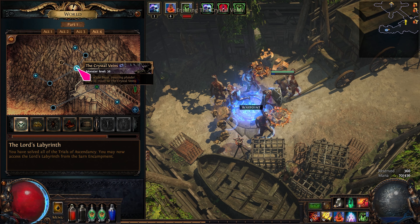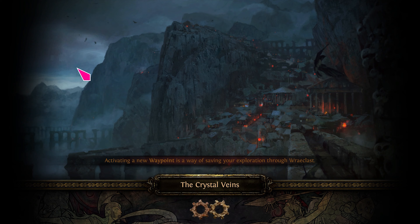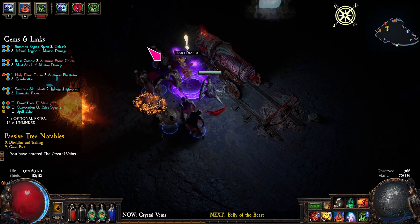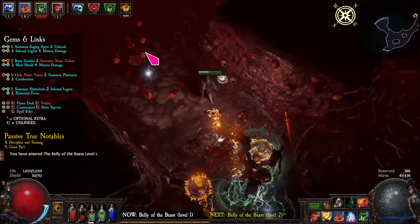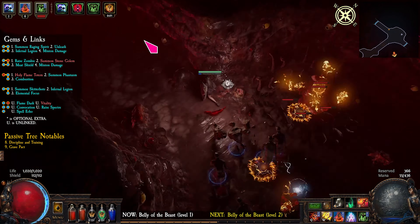Take the waypoint back to the Crystal Veins. Talk to Diara and enter the Valley of the Beast. Make your way to level 2, then find the Bowels of the Beast.